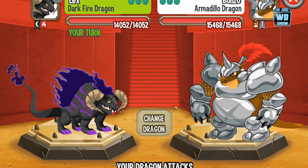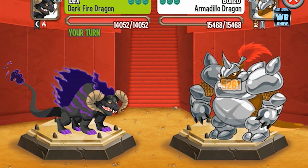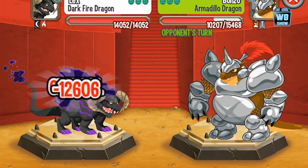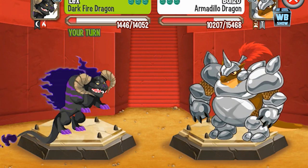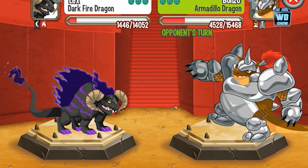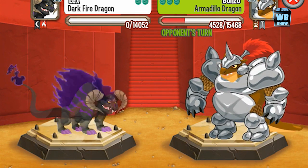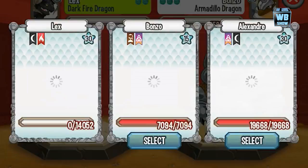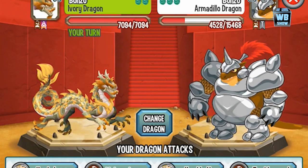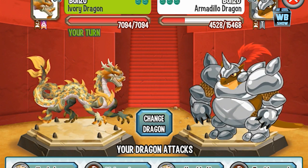We're facing the armadillo dragon, and I don't like this dragon — I really hate this dragon because he's so strong most of the time. This is really bad. It looks like our ivory dragon or Dragon Ball dragon is going to take them out. Here he is — let's hope for a really good attack. As you can see, his scales are really cool.